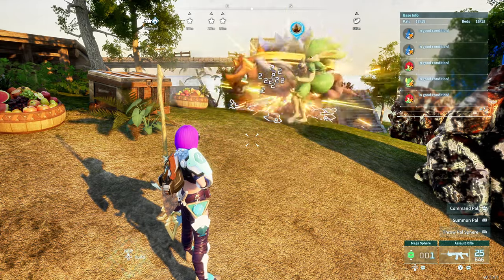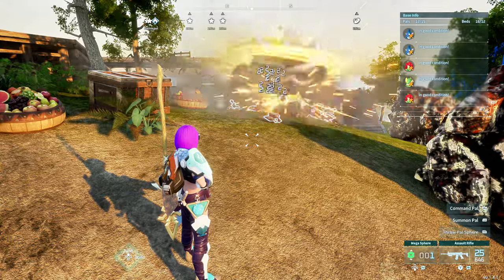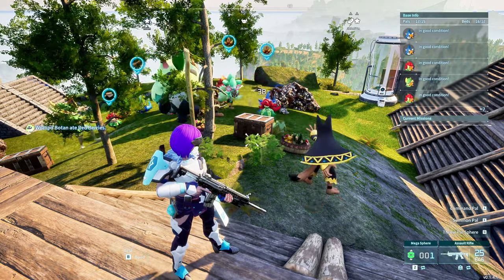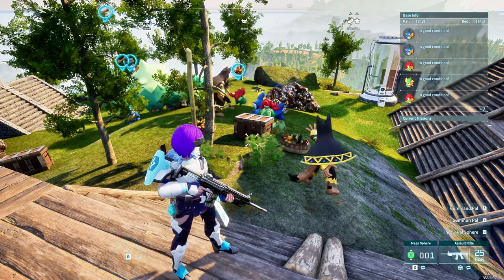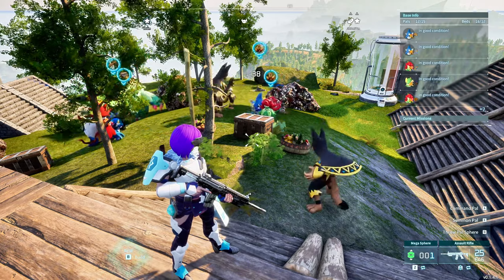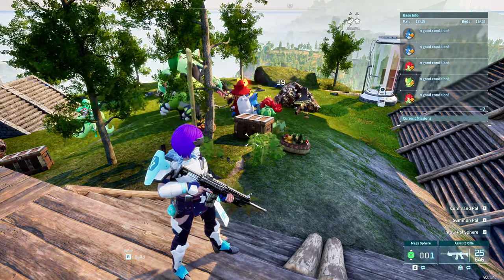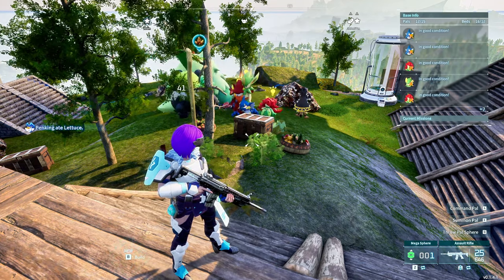Now let's talk about Anubis. The great thing about Anubis is that he's a multi-functional character. When he's done with the rocks, he's actually able to pick them up, take them to a box, deposit them, and help with other tasks around the base. This matters when rocks disappear and you have to wait for them to respawn — if your pal only does mining, what is he doing when there are no rocks left?